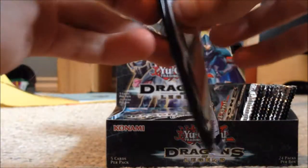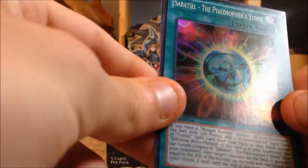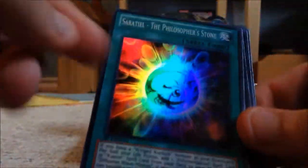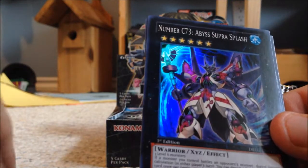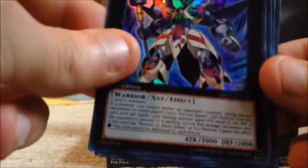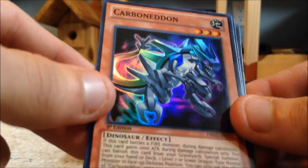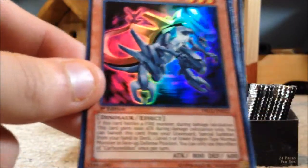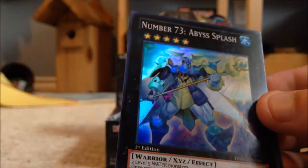Pack three: we've got Sabatiel the Philosopher's Stone — pretty good, Jaden used this in the anime. Then Number C73 Abyss Supra Splash — decent card. Then we got Carbonic — it's a kind of funny-looking card with a funny name. And we got Number 73 Abyss Splash, so I can play Abyss Supra Splash with this card.